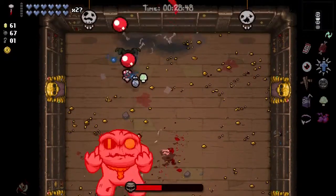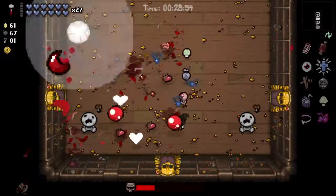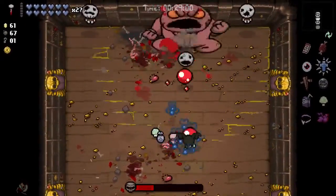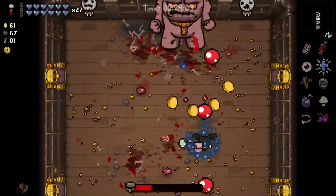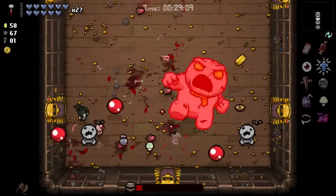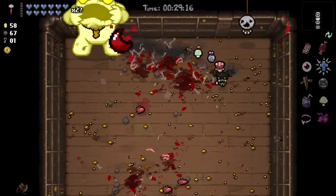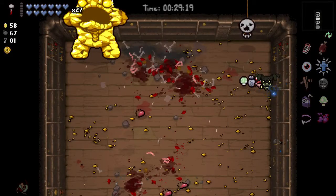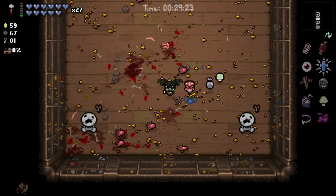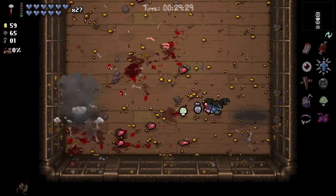Protected by Holy Mantle. Can we no-damage Ultra Greed? Now that those have less health and are easy to kill, they should heal him more if you really don't kill them. Please let me put 58 coins in there. Cracked Dice has appeared in the basement — nice. That's cracked dice, not the D6 — cracked D6, it's different.